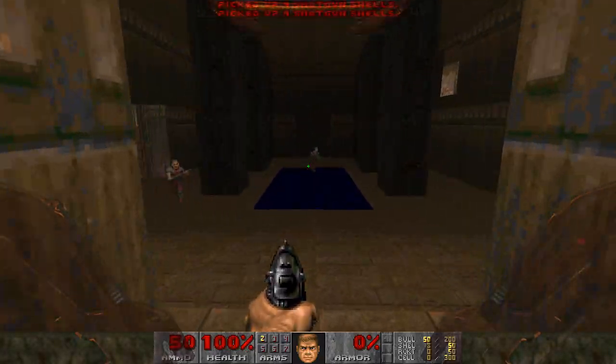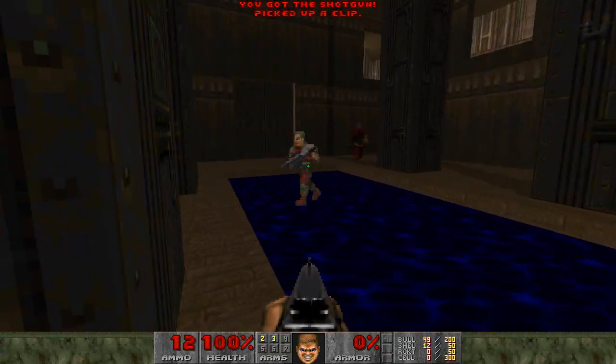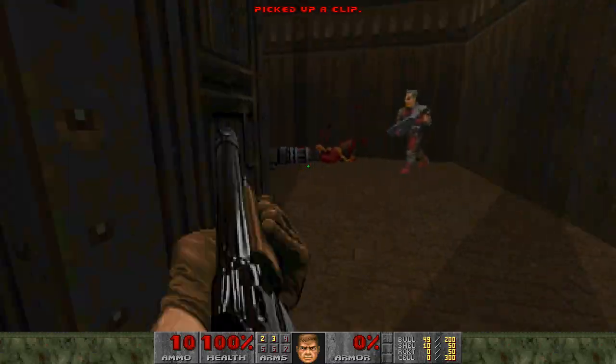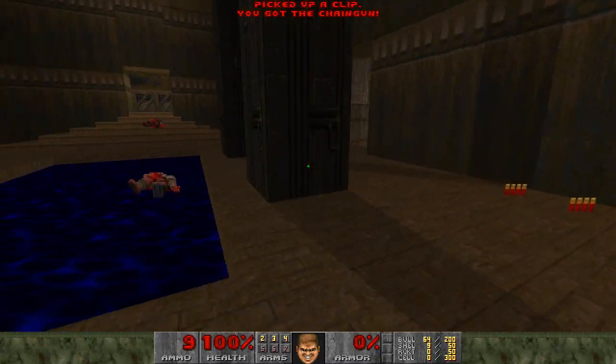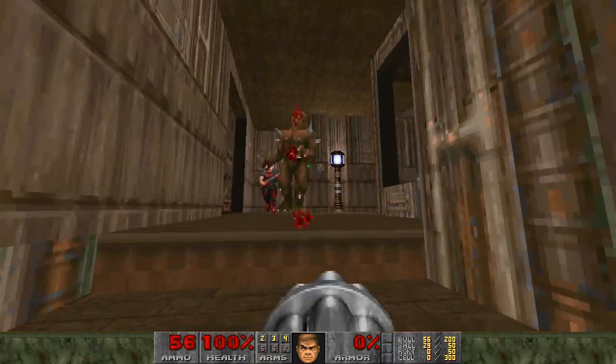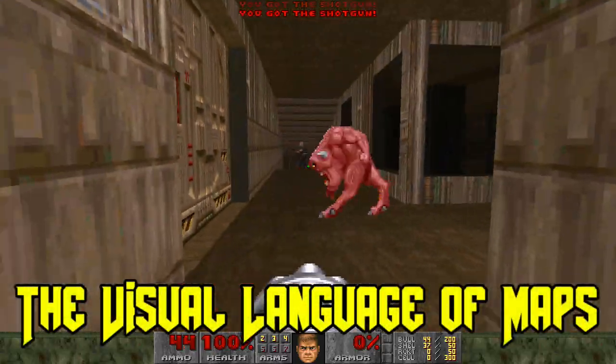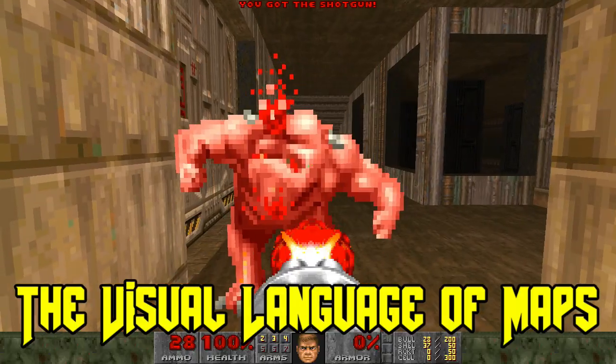As I keep saying throughout my gameplay videos, I'm definitely not an authority on Doom mapping. My skills in both editing and playing the game could be described as mediocre at best. However, after mentioning a few things quite often across the wads that I've commented on, I do think I might have some advice about the visual language of Doom levels that at least isn't actively harmful.